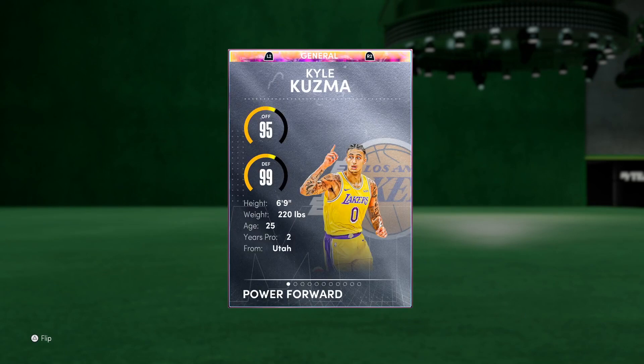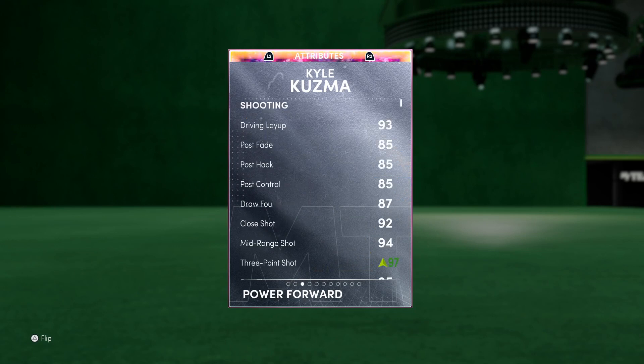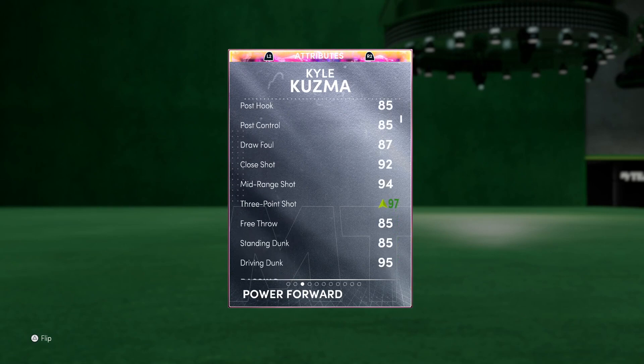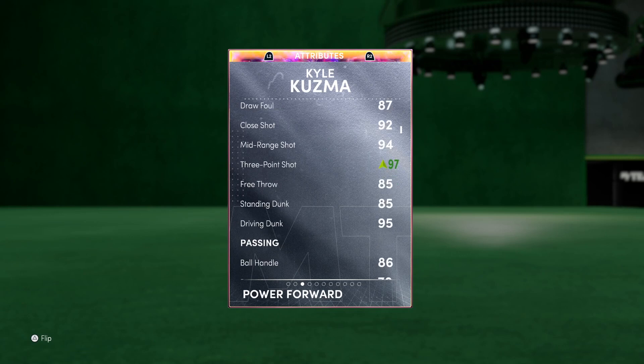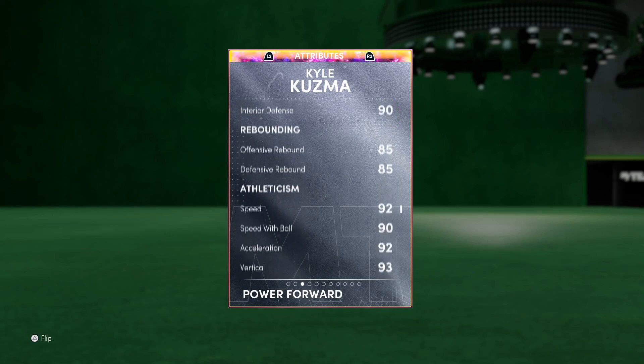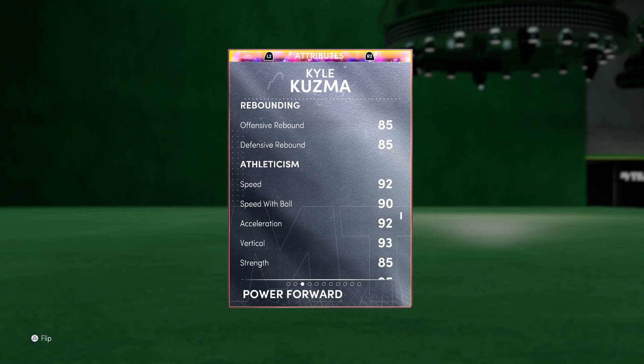So Kyle Kuzma — six foot nine, small forward, power forward. He's probably gonna be running at power forward in this game. You can see he has some pretty solid post game as well, which is pretty nice. We have a 94 mid-range and a 94 three-point shot, but I put a quick little Puma shoe on him to give him a 97 shot three. It's a gold shoe. 85 free throw, 85 standing dunk, 95 driving dunk — Kuzma is going to be an offensive threat. 86 ball handle with some pretty great playmaking as well. On defense: 90 block, 92 steal, 93 perimeter, and 90 interior. This Kyle Kuzma is insane — that's where you can see that defense coming to clutch. 85 on both rebounds, speed at 90 plus — everything is going to be amazing.